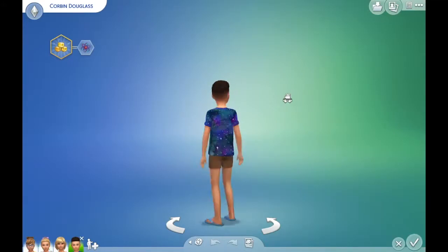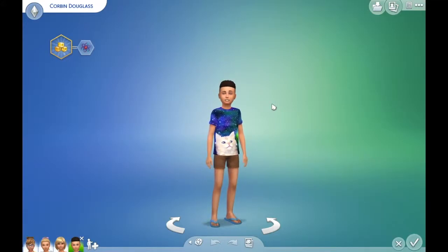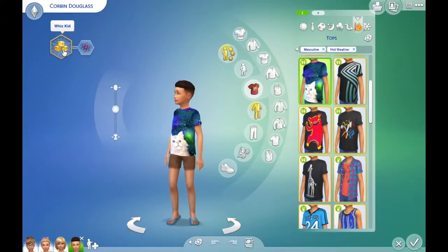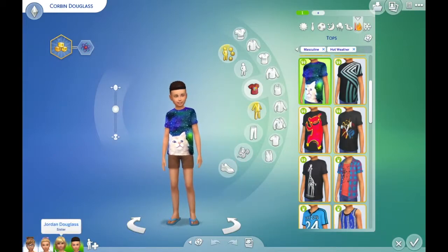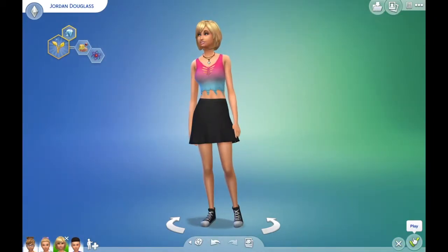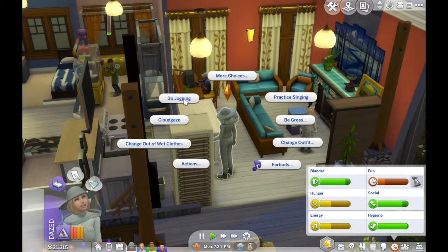Then there's young Corbin, who looks just like his dad. I did originally create their parents, and they mysteriously died — nothing to do with me. This is Corbin Douglas, who ended up as a Whiz Kid — he was so intelligent as a toddler. He's a Genius, so he takes after Jordan a little bit. Jordan is currently working as a gardener and also has a part-time job as a construction worker, so she's very busy every day.